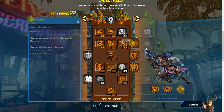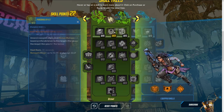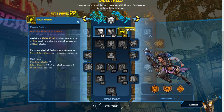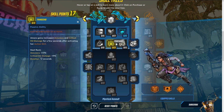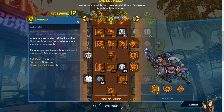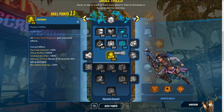We have 22 more points to spend, so let's put them into a second tree. I'd mainly focus on this tree, though we'll touch on another one briefly. I recommend maxing out these five first: applying a status effect grants a stack of Rush, which works well with all our status effect buffs. Then get both of these — max out the cooldown rate skill at 25 percent, which is great since our action skill already has only an 18-second cooldown. Also grab the skill that increases all action skill augments.